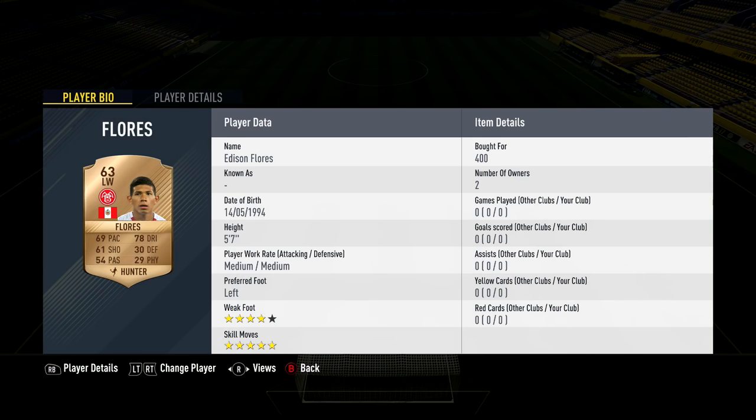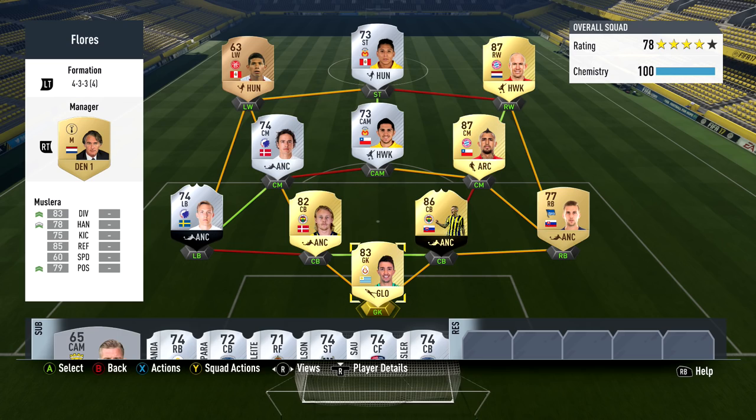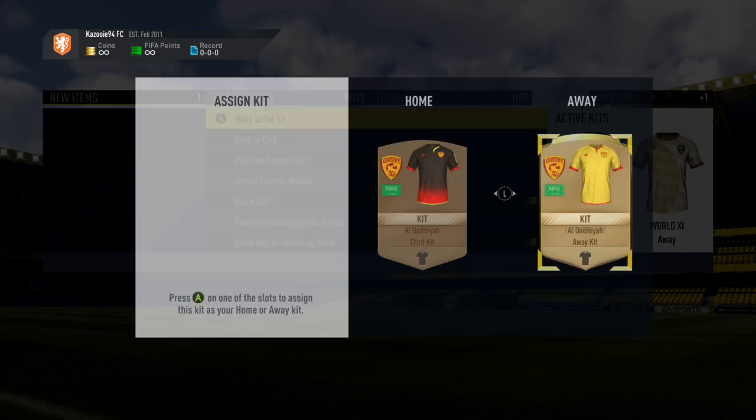I usually try to make teams which are no links wasted — if you don't know what that is, look it up on Google or Futhat. It has to do with chemistry. Also make sure you don't include any other five-star skillers, which we cannot use yet. I've seen some squads you guys made around Flores which included other five-star skillers, but up until this point we can't use any of them unless we maybe pack one after completing all the challenges. So yeah, we have to be lucky on that.